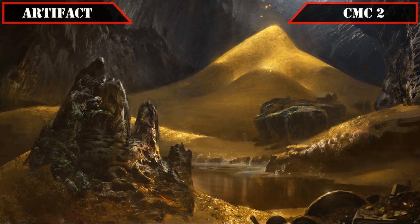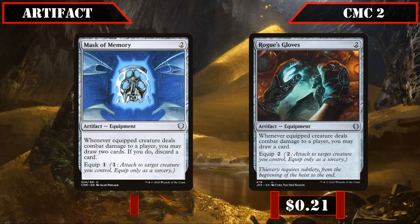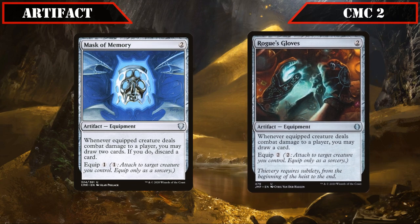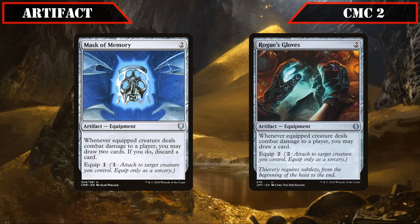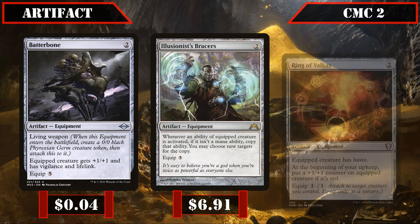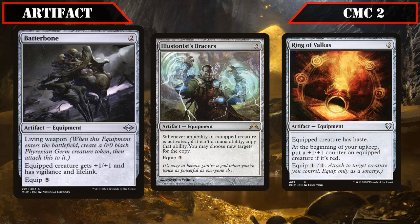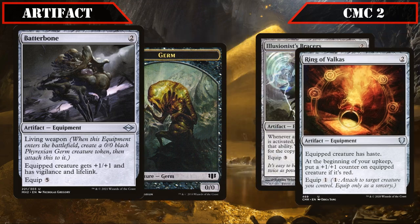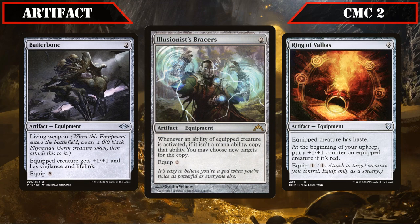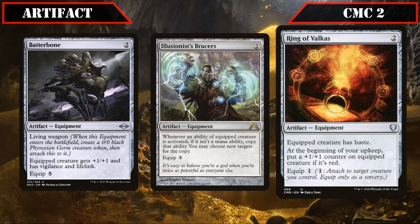A pair of card advantage generating equipment pieces join us with Mask of Memory and Rogue's Gloves, both letting us draw cards when the equipped creature deals combat damage to a player — Mask of Memory equipping for one and drawing two then discarding one, while Rogue's Gloves equips for two and draws one. Then we close out with three more pieces of equipment: Batterbone equips for five, grants +1/+1, vigilance and lifelink, and has living weapon. Illusionist's Bracers equip for three and copy any non-mana abilities of the equipped creature whenever we activate them, doubling our commander's token creation. Ring of Valkus equips for one, grants haste, and on our upkeep gives that creature a +1/+1 counter if it's red, permanently modifying our creatures over time.